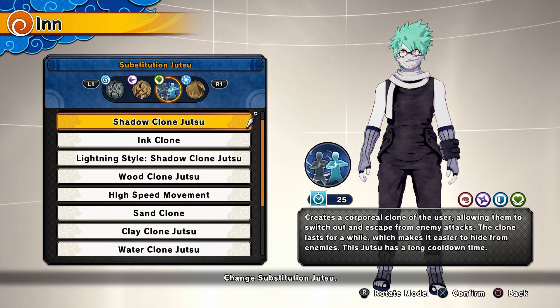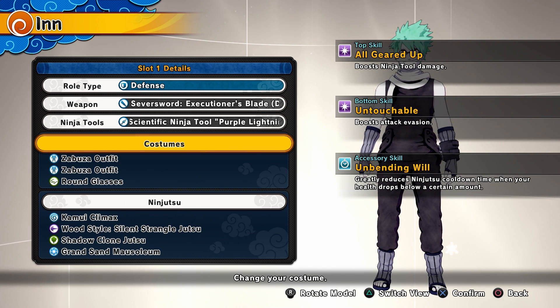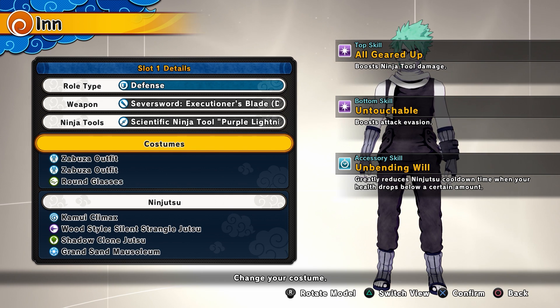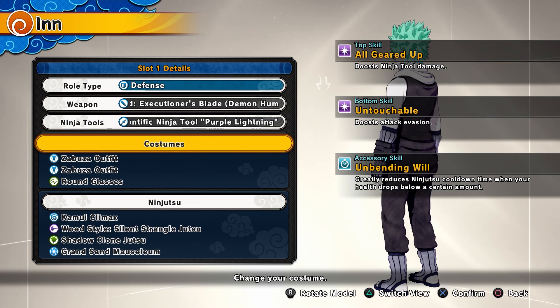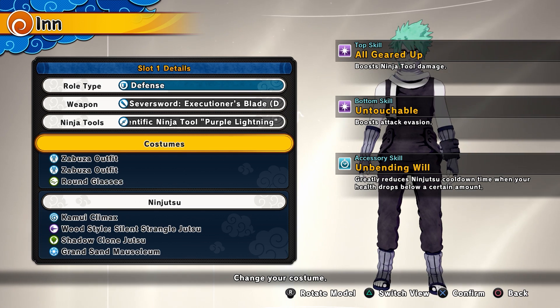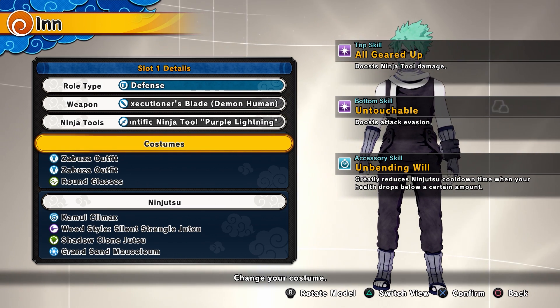And for my substitution, I just use Shadow Clone. So for my actual abilities on my clothes, I'm using boost ninja tool damage — to me that's a must. If you want it to be a pure one-shot build, get as much damage as you can. And then for the bottom skill, I've just been using boost attack evasion. For my accessory skill, I'm just using greatly reducing ninjutsu cooldown when your health drops below a certain amount. That's basically what I always use on every build, honestly, just because it helps when you have a defense build that has heals and you get your heals fast. Kind of OP, but it is what it is.